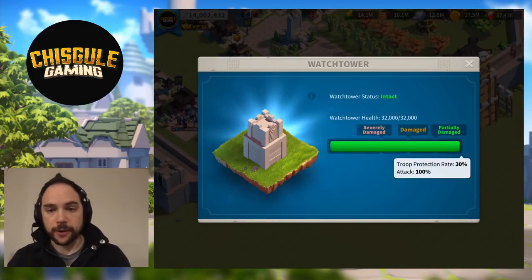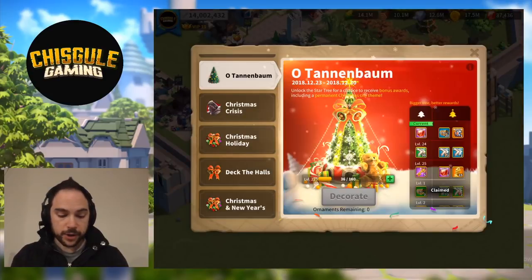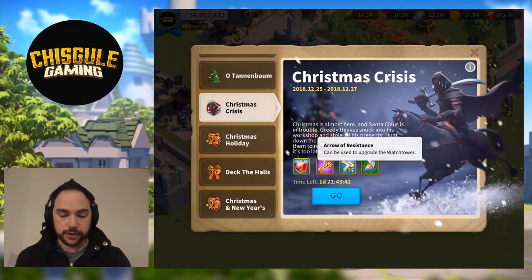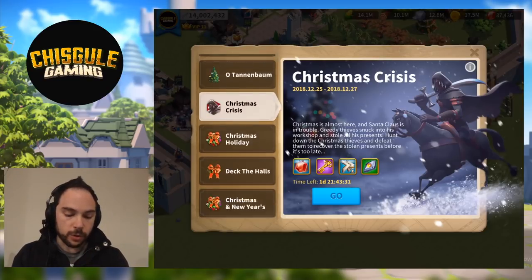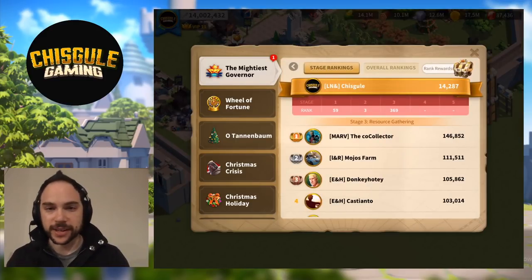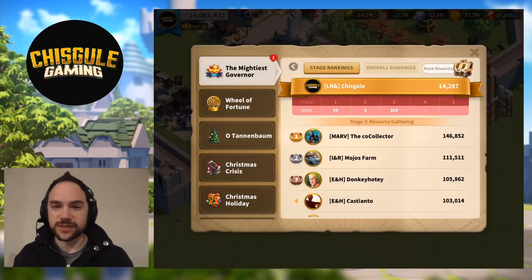I'm a huge fan of the watchtower — it's a very powerful building and I'm working hard to level it up. Why? There's an event called the Christmas Crisis where when you defeat barbarians, they drop saddlebags containing arrows of resistance at a really high drop rate. I farmed an ungodly number of barbarians today — we were barbarian slayers all day long. I got third on the barbarian killing portion and pushed pretty hard. I'm so serious about leveling up the watchtower because it is a monster on the defensive front.